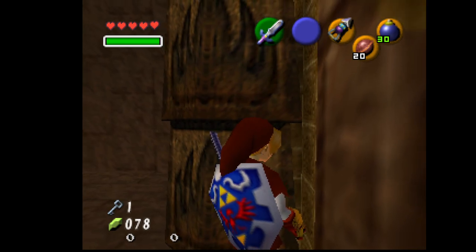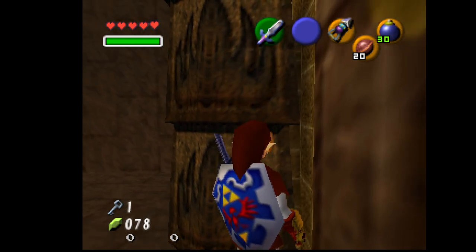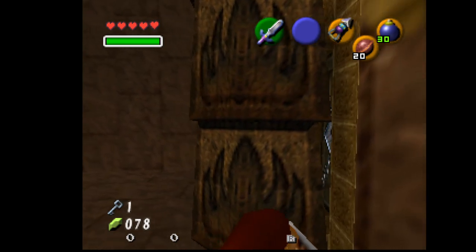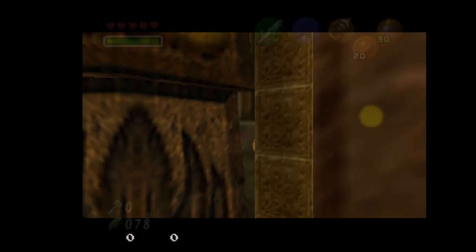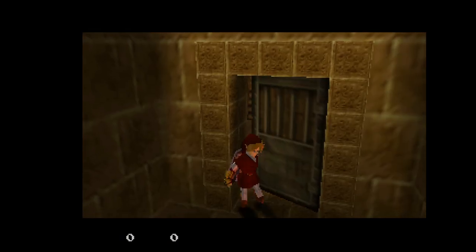This makes you face at a certain angle. Then you crouch step twice and jump slash and you're in, and then you just press A to open the door.